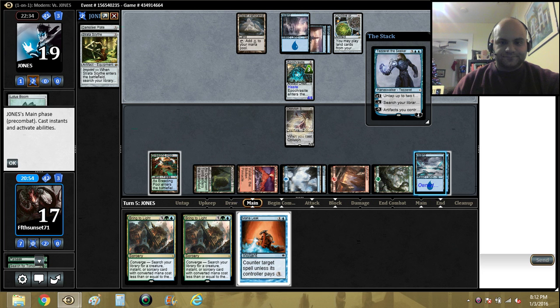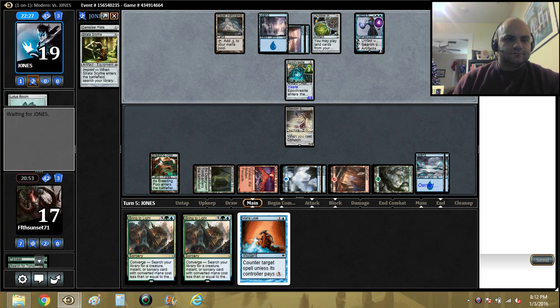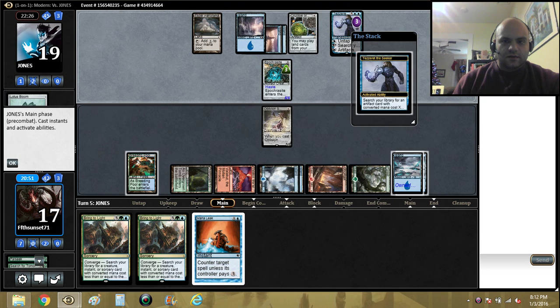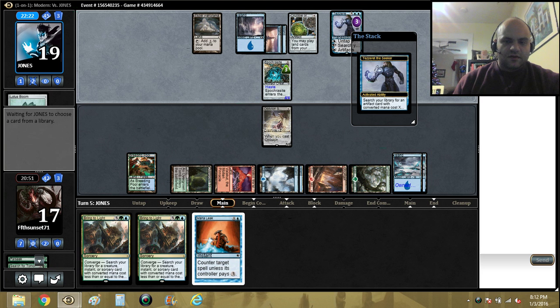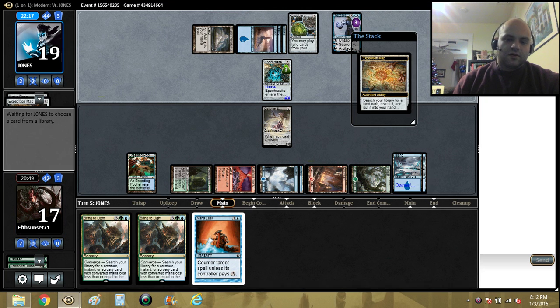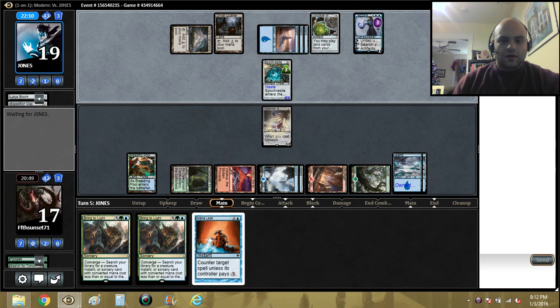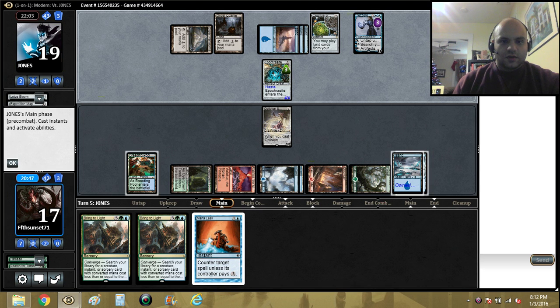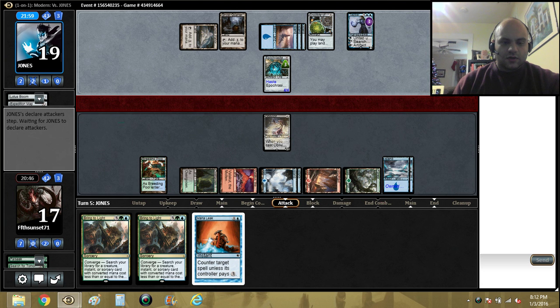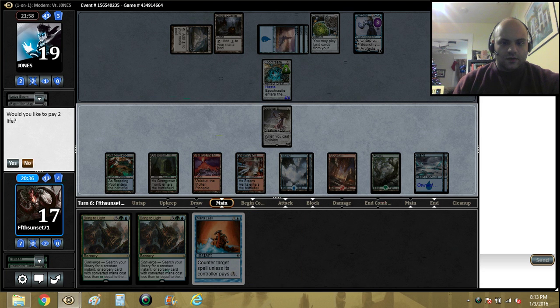Now do I counter it? No, I still don't think I do. He's gonna play some kind of one-drop artifact - Expedition Map. He's gonna crack the map for Academy Ruins and Ghost Quarter - Ghost Quarter in order to Ghost Quarter my Valakut. Got news for you, but that's not gonna matter.